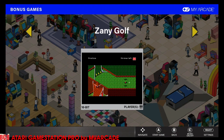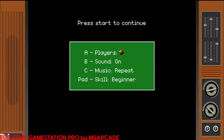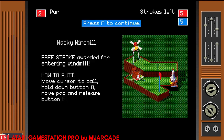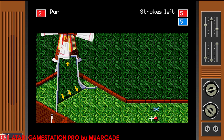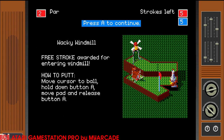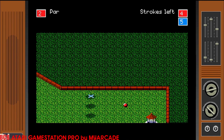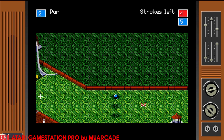We also have games like Zany Golf — another 16-bit game. I think some of these games are on my other My Arcade handhelds; a lot of them just have like a hundred of these types of games from Piko, Sega, and Nintendo. Some of the games can actually be fun and some are NES games or clones. There are a ton of games on here to check out — I'm sure you'll find something you like.